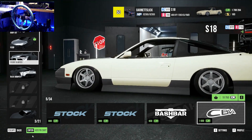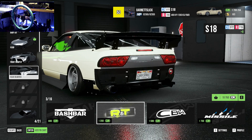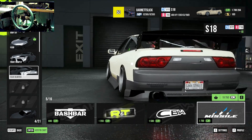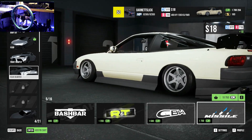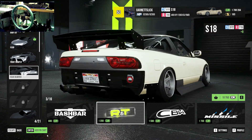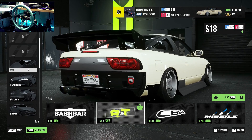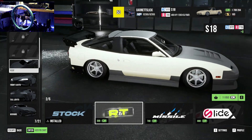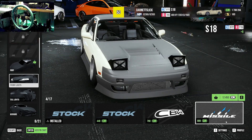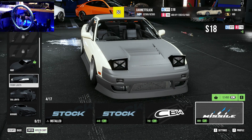We'll add that to cart. Let's check the rear bumper - yeah that's the style I'm going for. That's a bit wild with the canards. Yeah yeah, this is the one - add to cart. Let's check the roof - I'm sold, that's the one, 500, add to cart. Front lights - pop-ups are the way, brother. Add to cart, 880.